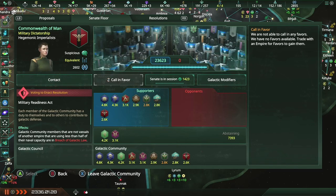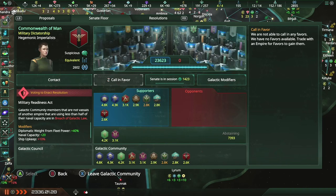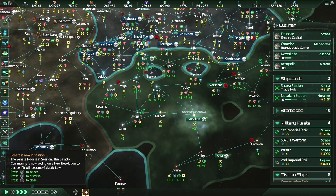The Commonwealth of Man has enacted the Military Readiness Act — I was already supporting it; two were abstaining. Galactic community members that are not vassals of another empire, that are using less than half of their naval capacity, are in breach of galactic law. And we're using a little bit more than half, so that's good.